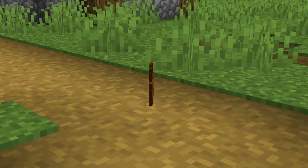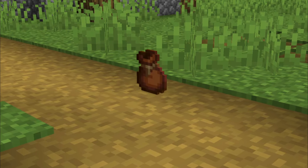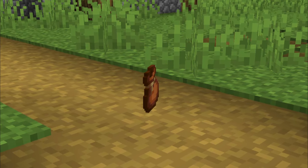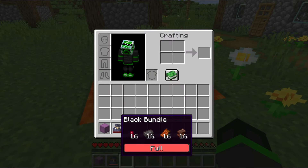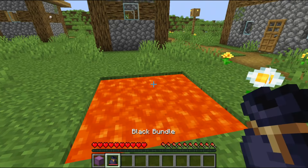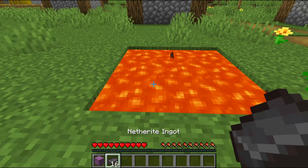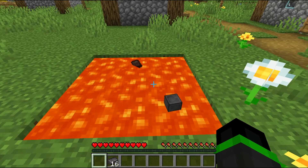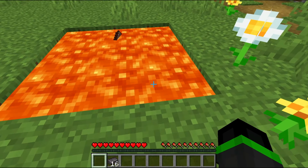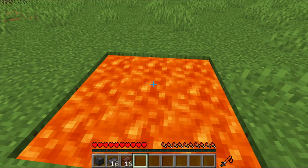There are a few more similarities bundles share with shulker boxes that make bundles even more useful. Bundles will drop all of their contents when destroyed, exactly the same as a shulker box would. This means that even if a bundle with netherite items inside gets dropped in lava, all the netherite items will still be perfectly fine, though all other items including the bundle itself will be destroyed.